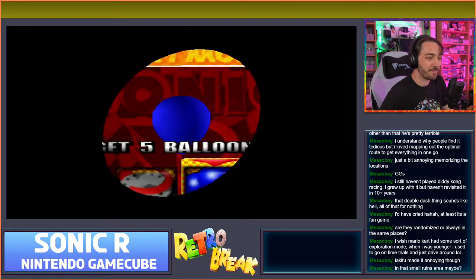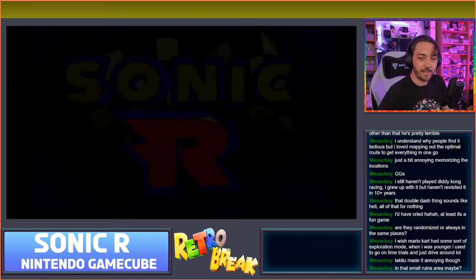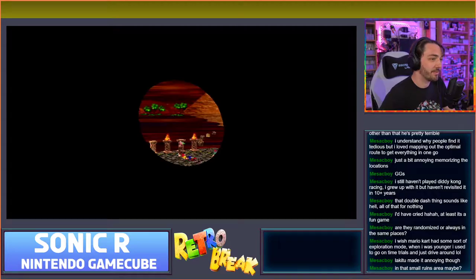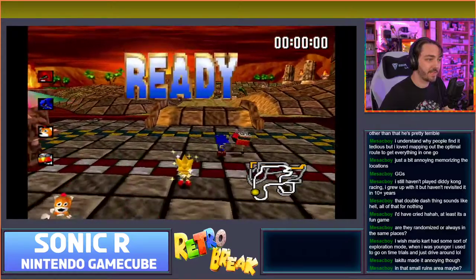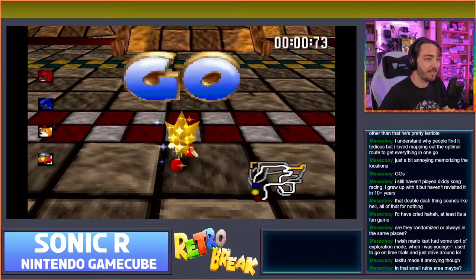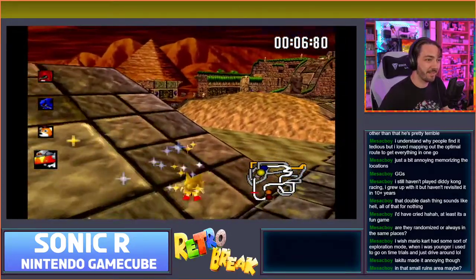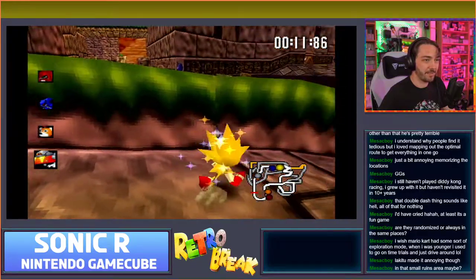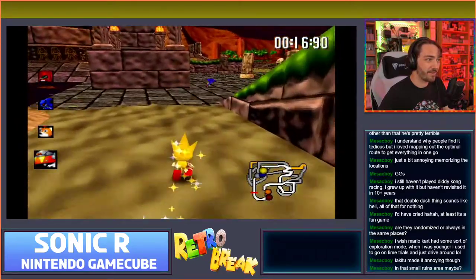I'll show you the tag mode as well - I used to enjoy playing this one. Let's pick a different level - let's go to the ruins. The idea is the characters just run around randomly and you just try and tag them all, and then they freeze in place. You can see some of them are facing the other way. Now you have to go and try and track them down. Although with Super Sonic this might be easier than it should be.